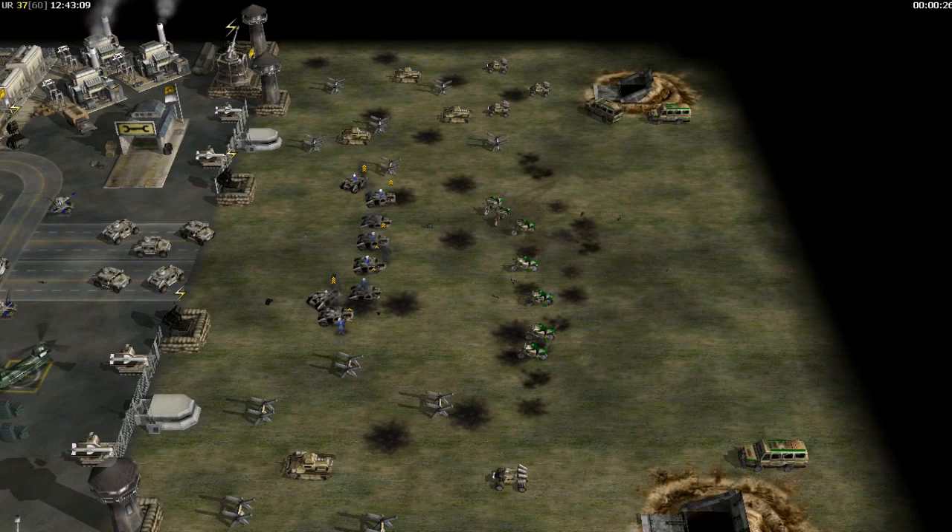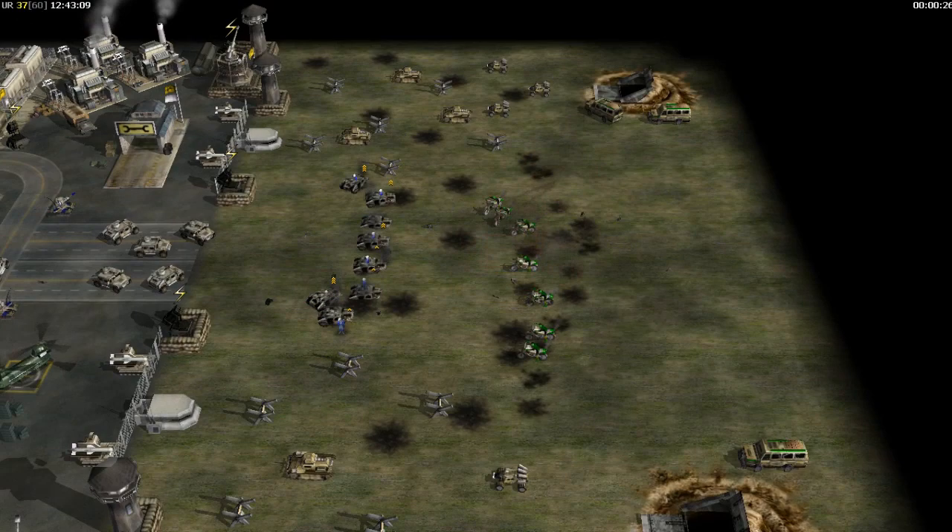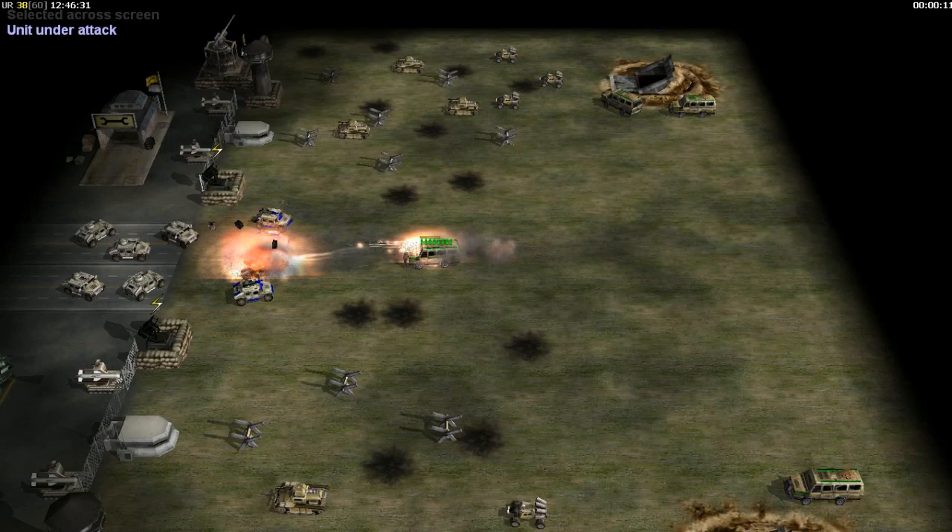The battle van is a slow-moving transport that can hold up to 8 infantry who may fire out of the vehicle. If destroyed, the hull of the battle van remains and functions like a bunker. If the hull is destroyed, anyone inside is also killed.